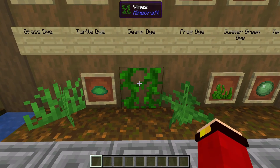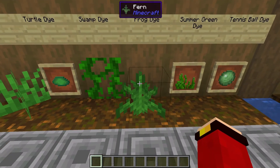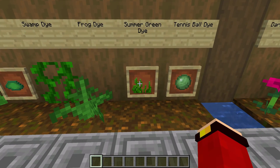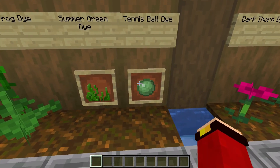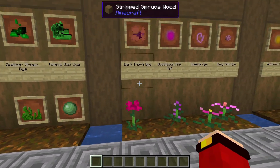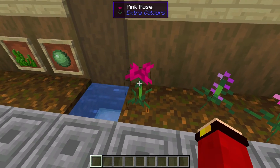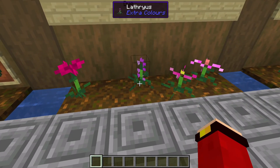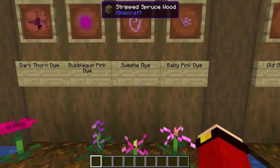We have the swamp dye, which comes from vines. We have frog dye, which comes from ferns. We have summer green dye, which comes from seagrass. We have tennis ball green, which comes from slime balls. We have dark thorn dye, which comes from the pink rose. Bubblegum pink dye comes from the leather various flower.